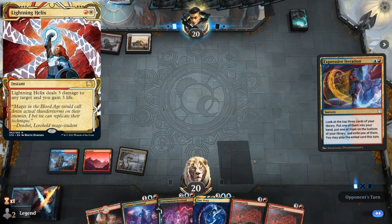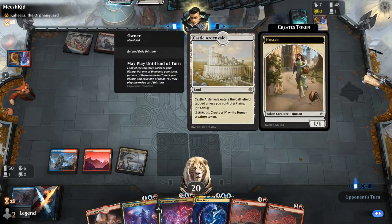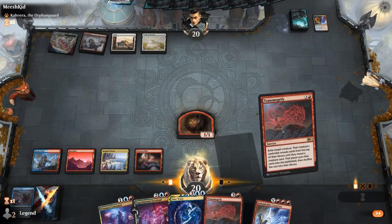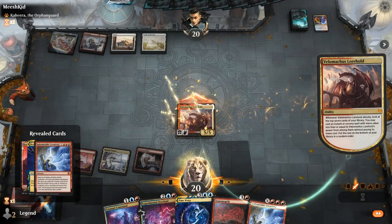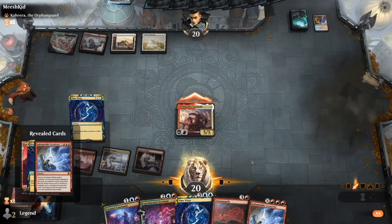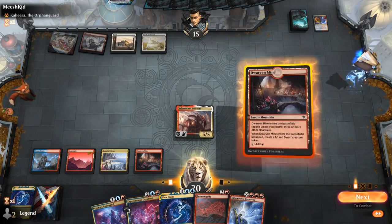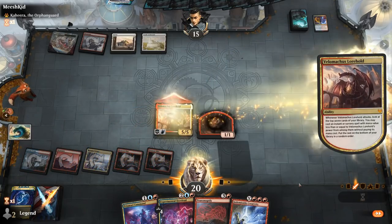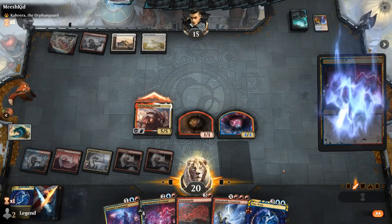If they can keep up a Lightning Helix, we'll take a different approach. Opponent finds Castle Ardenvale, so I don't think they'll have interaction up here. There's Velomachus — can we hit a Time Warp? We can. Another Dwarven Mine is perfect. We cast Time Warp, then hit Overload to get back Time Warp. That seals the deal.